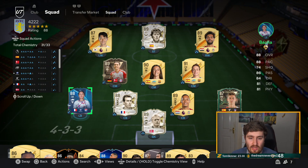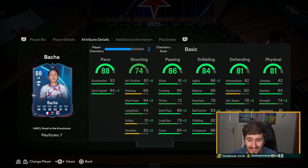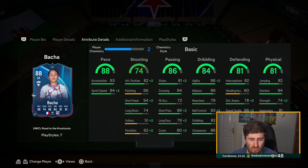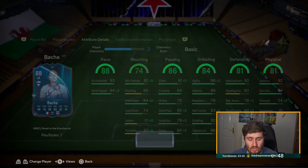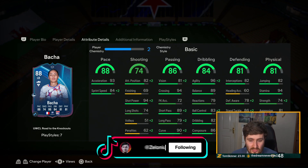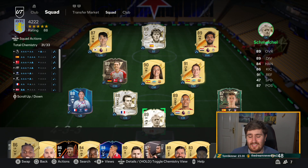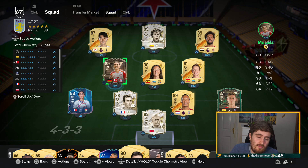I still need to put a chemistry style on Baka and actually try these cards out, but she looks very good — I'm excited to try her out. Probably a Shadow; it'd be nice to give her the physicality but the sprint speed is quite low, so you waste a little on acceleration. The card looks really good. She has Dead Ball and Whipped Pass, so she should have a ridiculously good corner. Though it's interesting how she has Dead Ball but only 72 free kicks — anyway, this is the team bar Davies and Alisson.